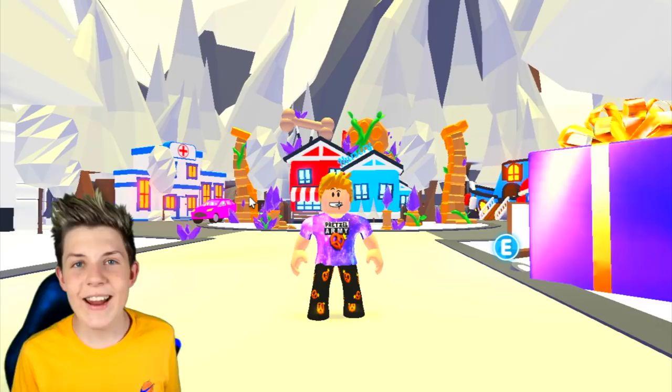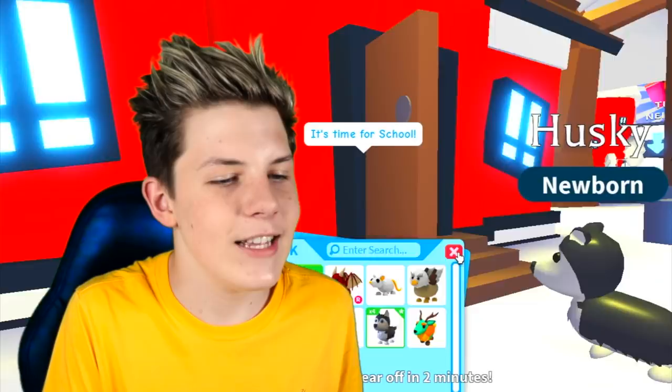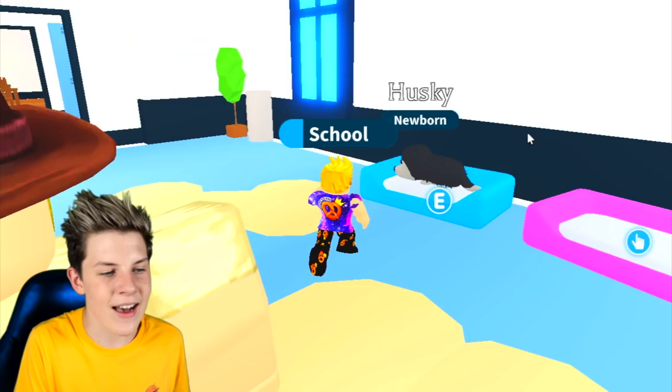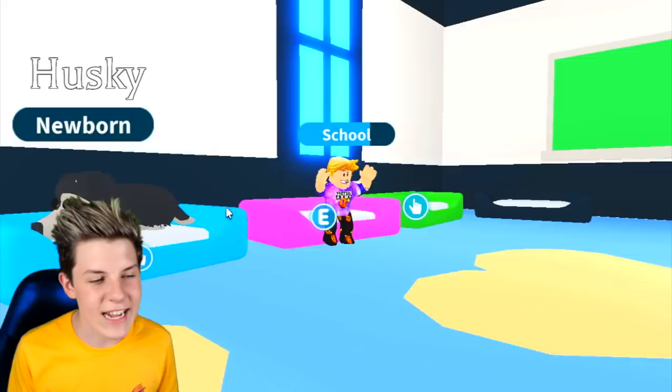AFK at the school: this one is pretty simple. You just go AFK at the school in a special way. You need to be a baby and pull out any pet — a basic one like a dog or even a legendary. Let's pull out a husky. Head into the school and put one of your pets into a school bed and stand anywhere in the school. Then grab something heavy — for example, a shoe — and put it on your space bar so your character keeps jumping up and down. Leave it like this; you're not touching it at all.